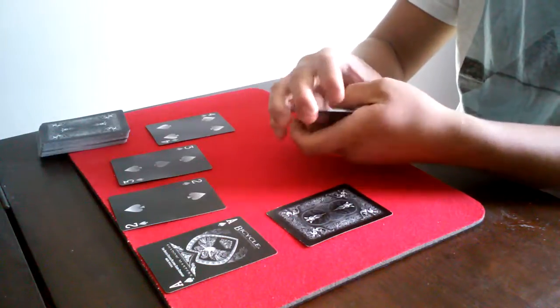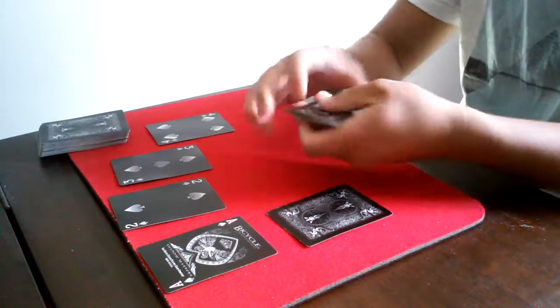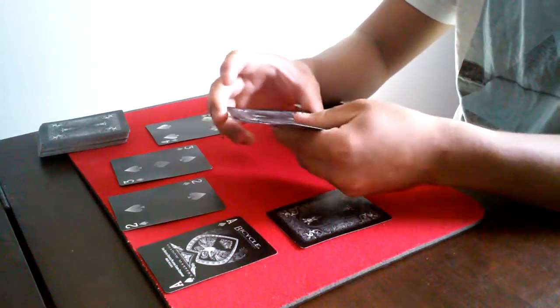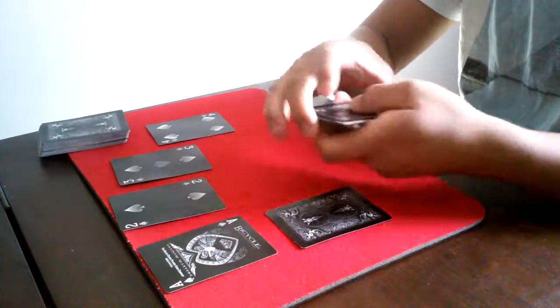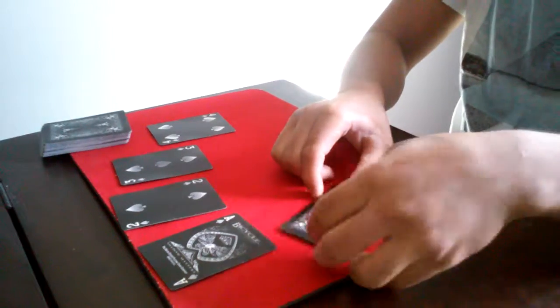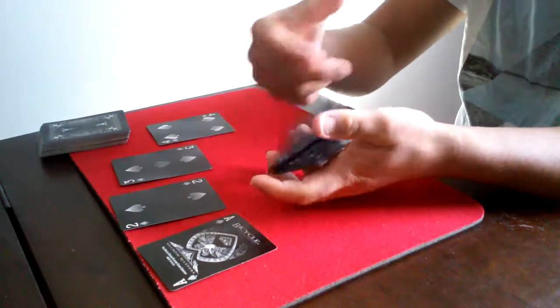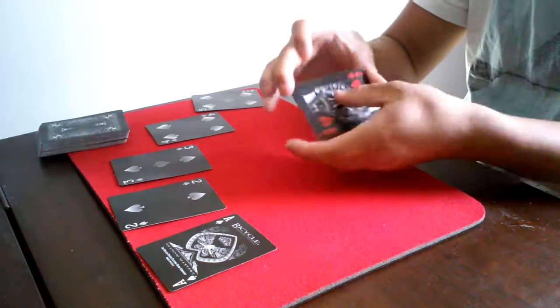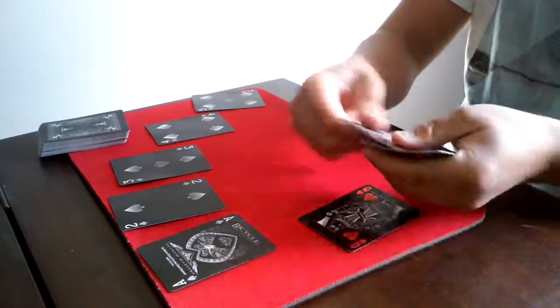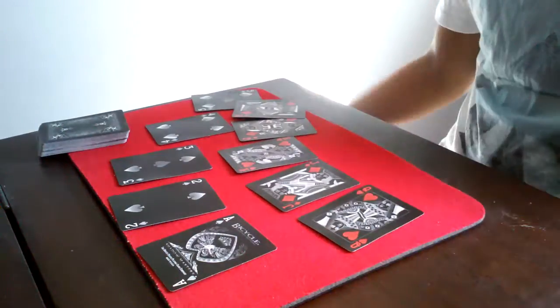Now, I'll show you here that I have one, two, three, four, five cards. And I put the packet right off after the fifth one, and just with a snap and a wave, the five of spades jumps to the top. And not only that, I have five red cards. Thank you.